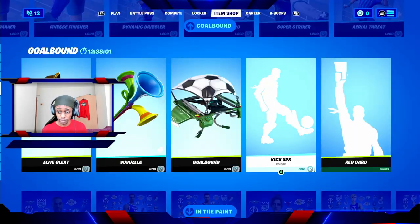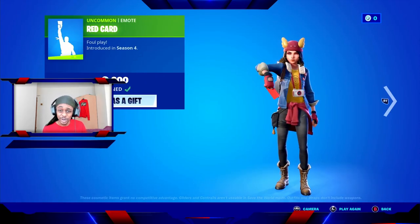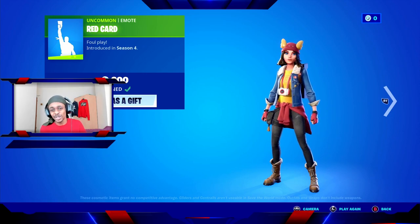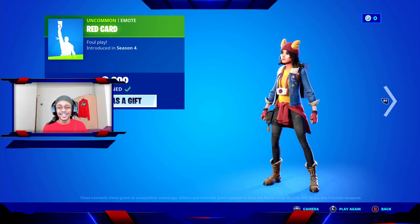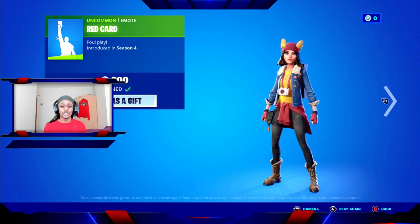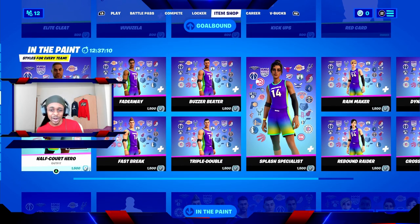You also have the Kick Ups emote for 500 V-Bucks — it features some nice skills including a round-the-world move. We have Red Card, which I've already purchased — it was introduced in season four and it's a comedic emote I like to use when I've knocked somebody out of the game. I'd also like Fortnite to bring back the donkey laugh emote so I can use it in no-commentary gameplay to show viewers I'm laughing at funny moments.